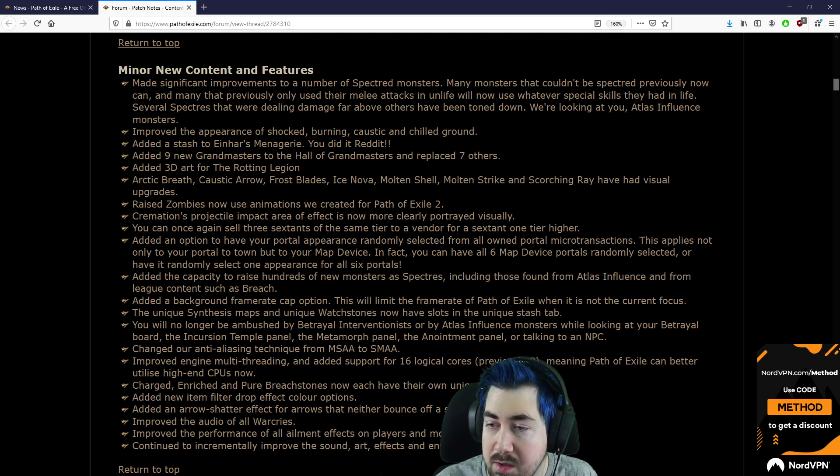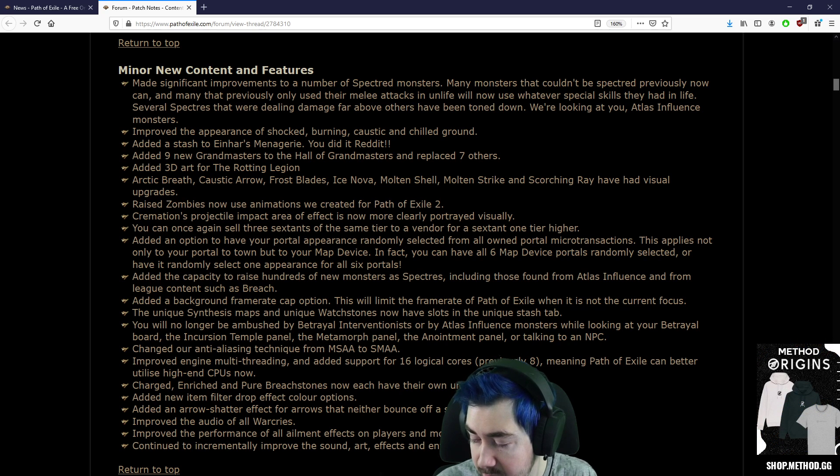Increased the appearance of shocked, burning, costly, and shielded ground. I wonder if that's made specifically for the new fog. And new 3D art for the rotting legion, my new grandmasters.